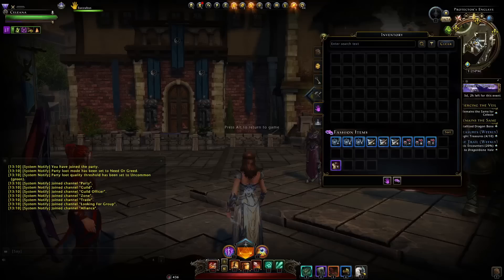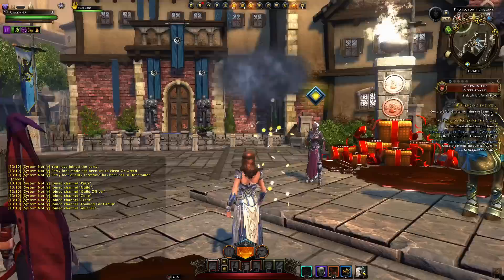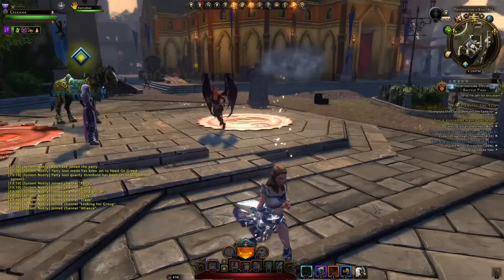Again, it's not going to warrant opening these boxes and buying them or grinding for them when you're only getting like one in 500. If you do want the Coin Storm vanity pet, unfortunately it's character bound. But it is one of the coolest vanity pets — you summon a little cloud that floats above you.